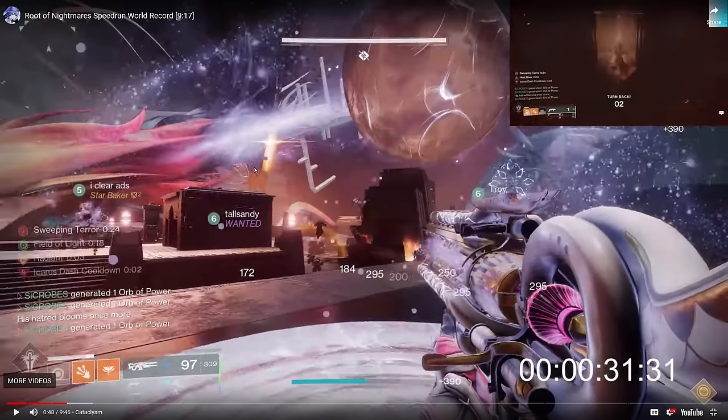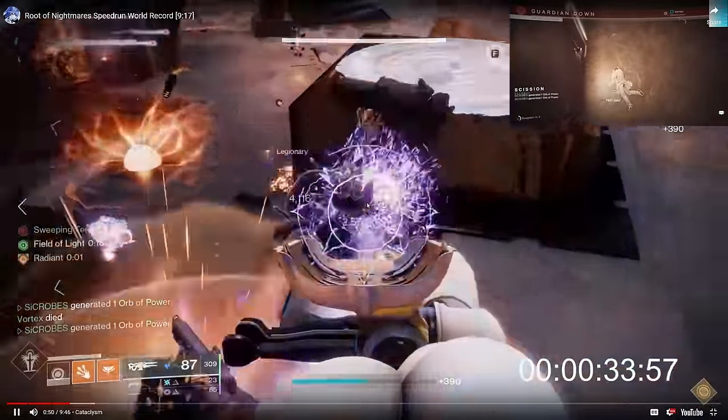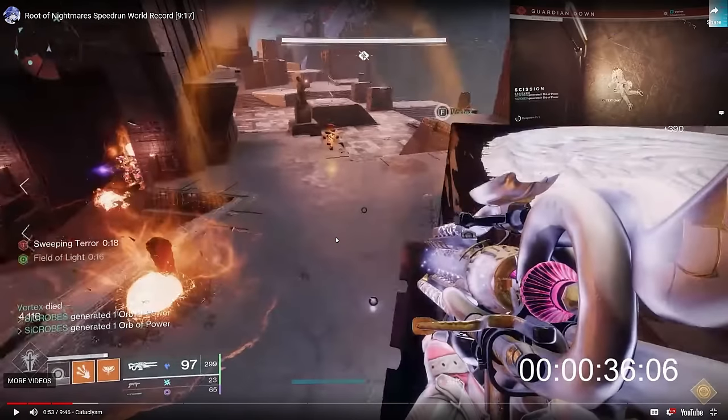This raid is really beloved by speedrunners because who optimizes and makes customized roles for raids more than speedrunners do? In LFG if you're just meeting random people, it's hard to assign roles to six separate people and have the raid still go smoothly. In speedrunning, everybody has an extremely specific role on this encounter. This encounter has cycles — you have nodes, then add clear, then nodes, then add clear, and so on. In the node section, obviously everybody has specific nodes and buffs they go to shoot, but there are specific rules that nodes and buffs adhere to.